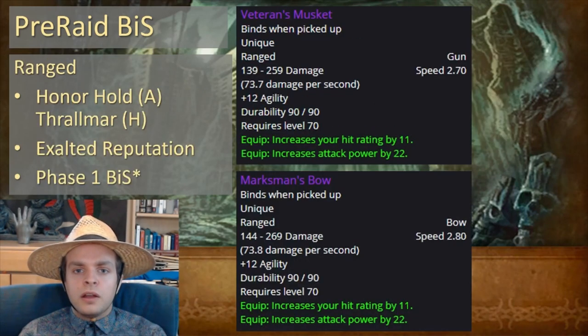For the ranged slot, we've got either Veteran's Musket or Marksman's Bow, depending on if you're Alliance or Horde. Veteran's Musket comes from Exalted Honor Hold reputation for Alliance, and Marksman's Bow comes from Exalted Thrallmar reputation if you're Horde. It's also very close to Phase 1 BiS — there are a couple of options that seem almost identical to this, so it's close enough that I'm marking it as a Phase 1 BiS item.